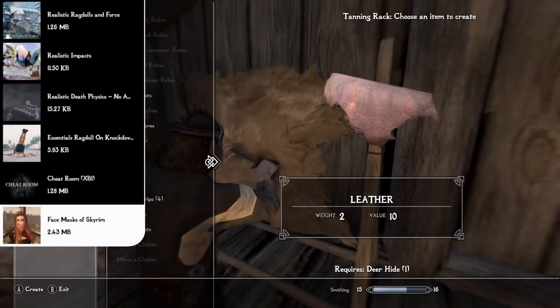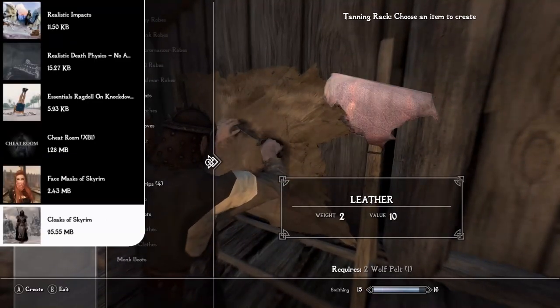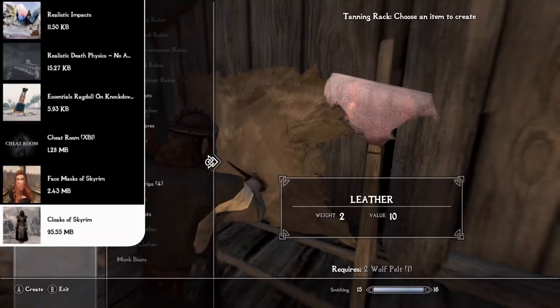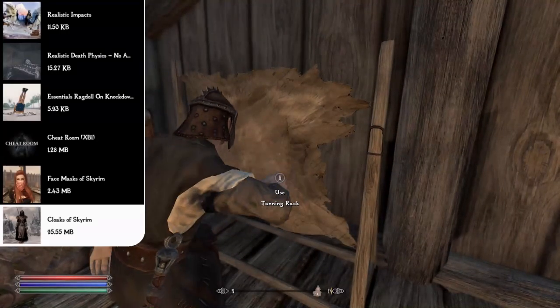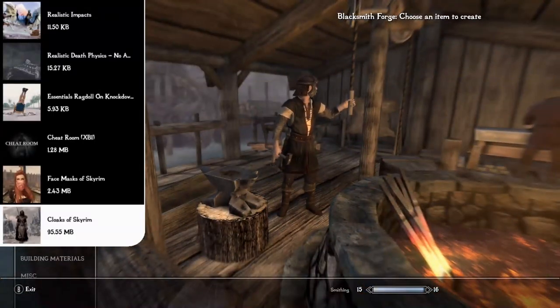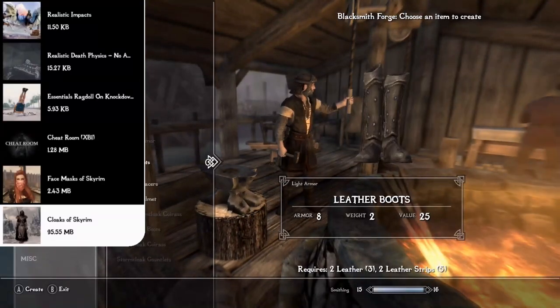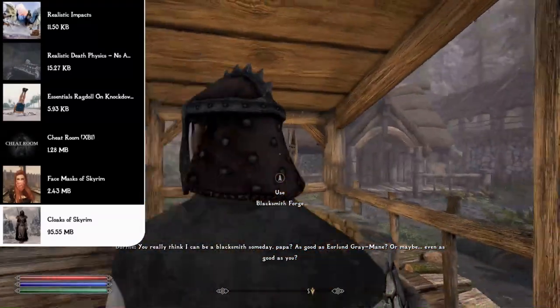Similarly, the Cloaks of Skyrim mod adds over a hundred cloaks and cape variants to the world — not only as craftable options, but also in leveled lists, so you can find them on enemies and around the world. It adds designs for every major faction including guards and the Greybeards, as well as unique cloaks and capes hidden around the world to find.